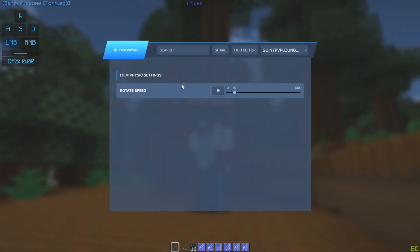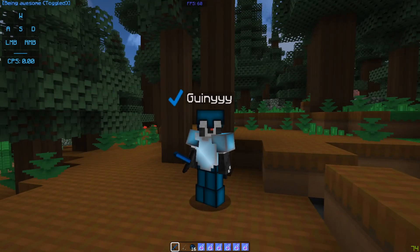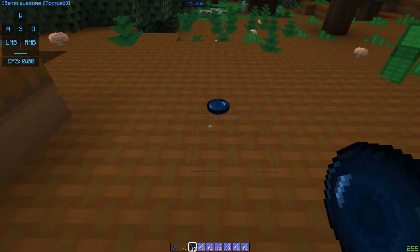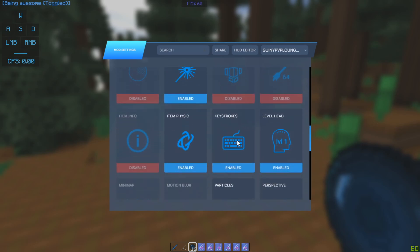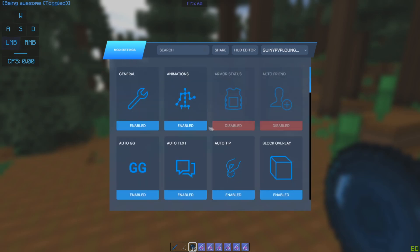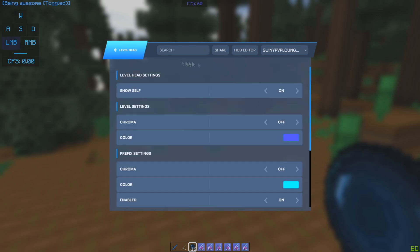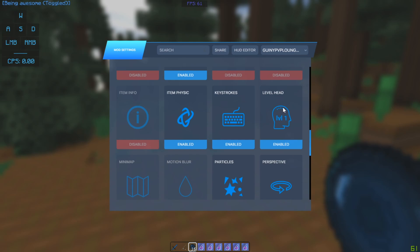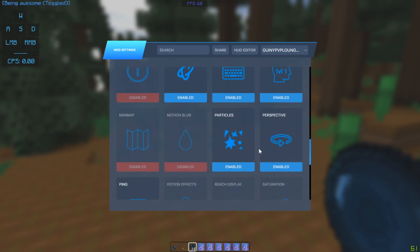I also have item physic enabled where the rotate speed — this is basically if you drop an item. So if I drop an enderpearl it's gonna flop. I've also got keystrokes enabled because everyone uses keystrokes, and if you don't then you're like the one percentile of people who PvP without keystrokes. I've also got level head enabled — level head is mainly a Hypixel mod since basically everyone has played Hypixel once. It's a very important mod if you play Hypixel.